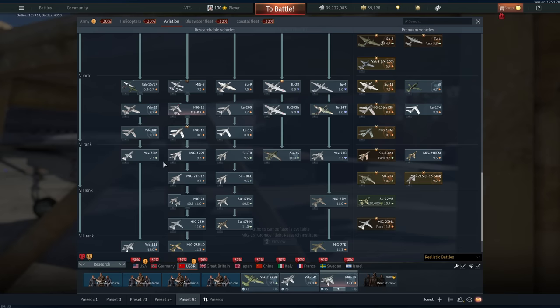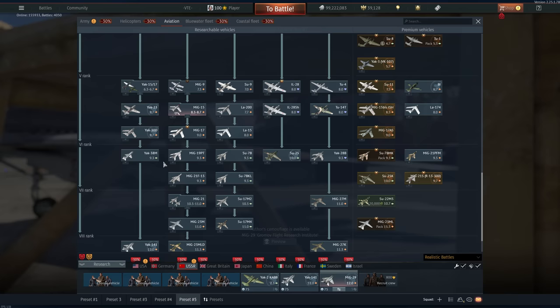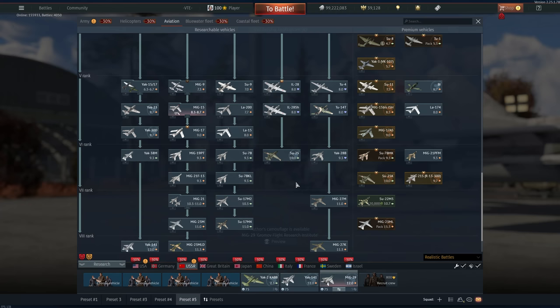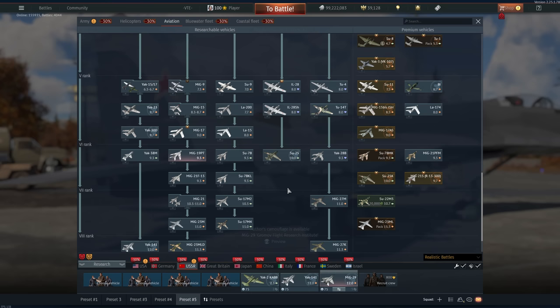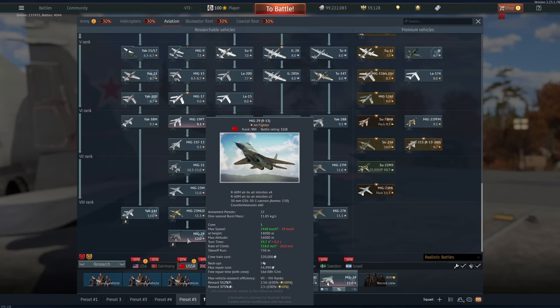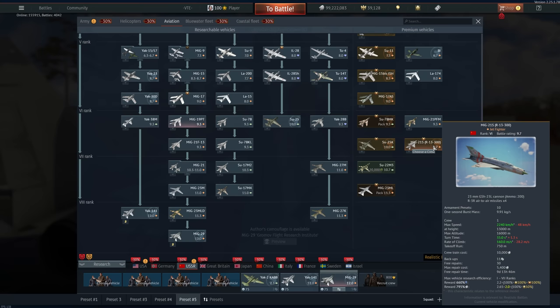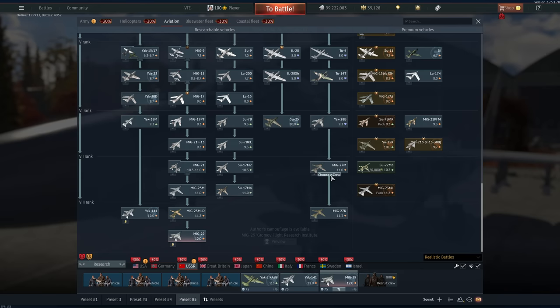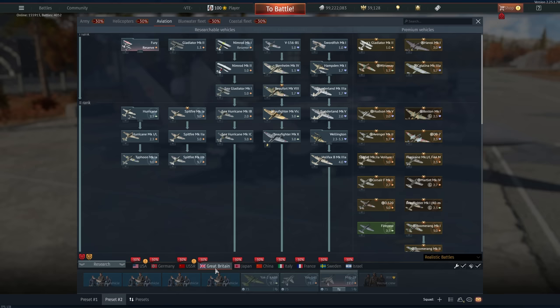Rank 5 — just get the SU-11, I really don't have to pick any other vehicle. The La-15 is also very good as well as the MiG-15bis if you want to talisman either. The La-15 is going to be better for the matchmaker because it's only 8.0. Rank 6 — the Yak-38M is pretty decent but again, planes without flares are kind of an L when you get uptiered. The MiG-19PT or the Su-7 if you want to go braindead bombing. For grinding to the MiG-29, the MiG-23ML is your best bet. Again, SMT if you want to talisman anything in Rank 7.